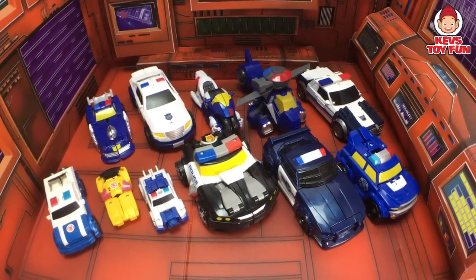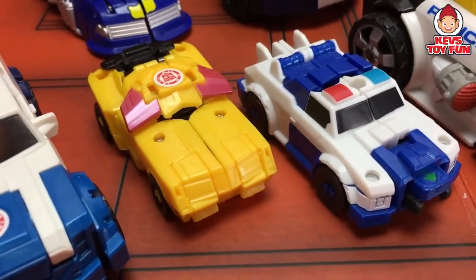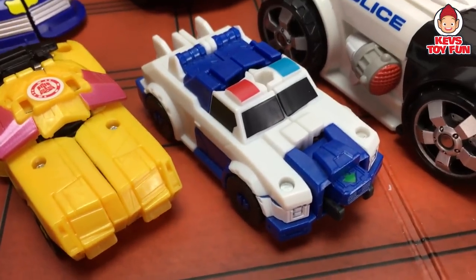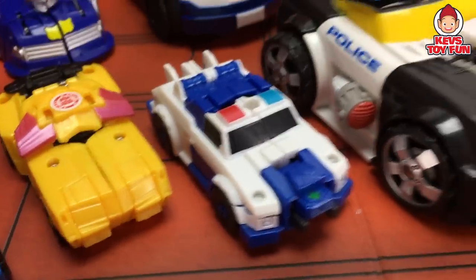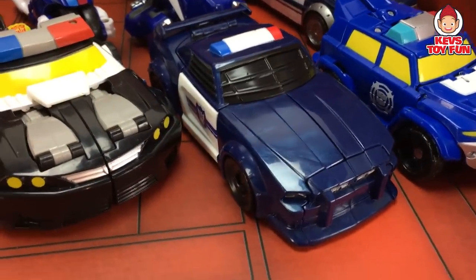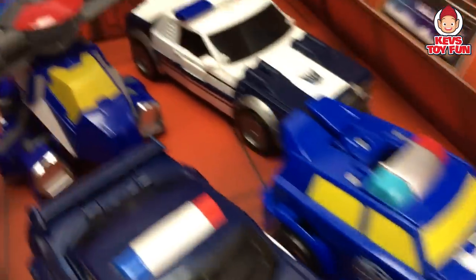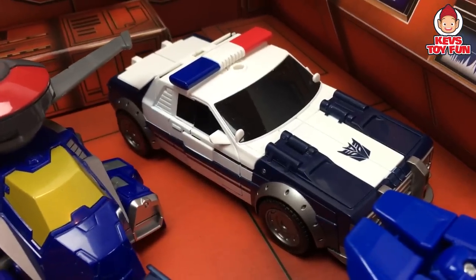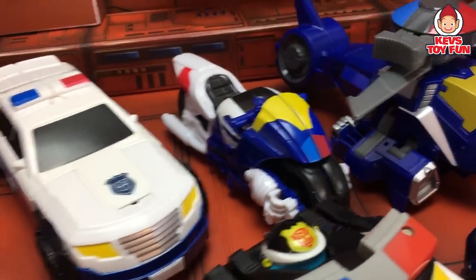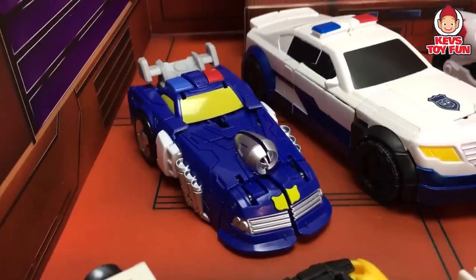Here are all the police cars we looked at today: Strongarm as a blue and white police car; Bumblebee and Strongarm from Beast Strong with Strongarm as a white and blue police car; Chase as a black and white police car; Barricade as a blue and white police car; Chase as a police SUV; Barricade as a white and blue police car; Whirl as a police helicopter; Chase as a police motorcycle; Prowl as a white and blue police car; and Chase as a police race car.